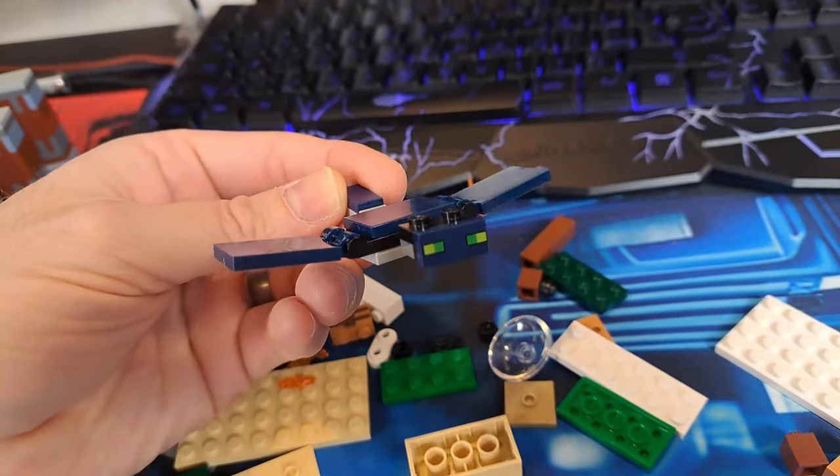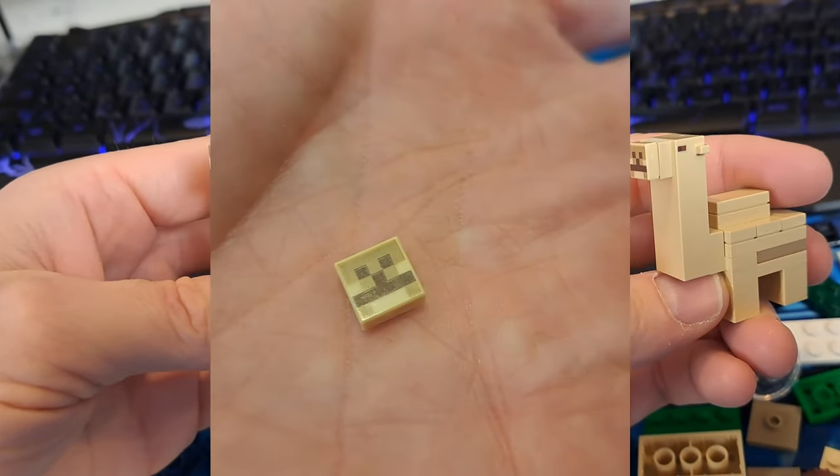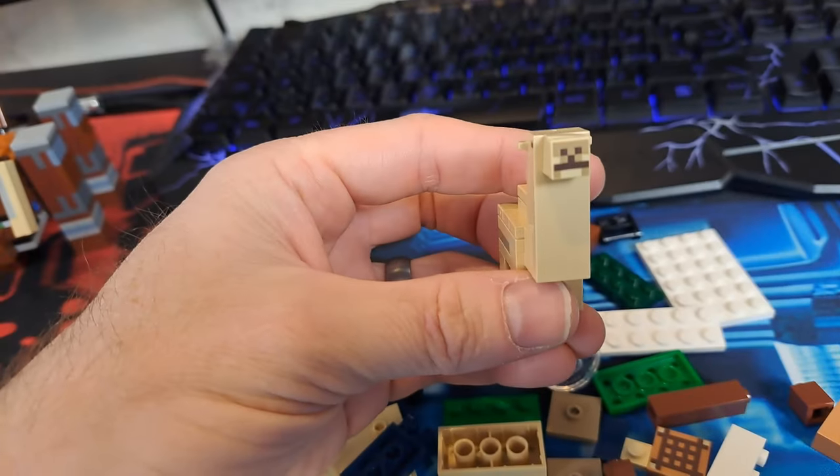Another awesome addition and new to Minecraft in general is the baby camel. And one of the extra pieces in the set is the camel's nose, which I may try to do something creative and fun with later on.